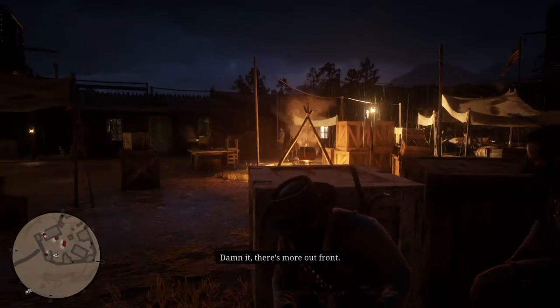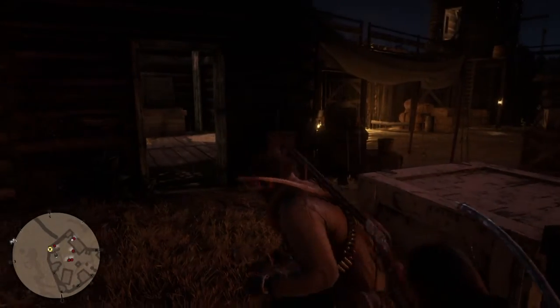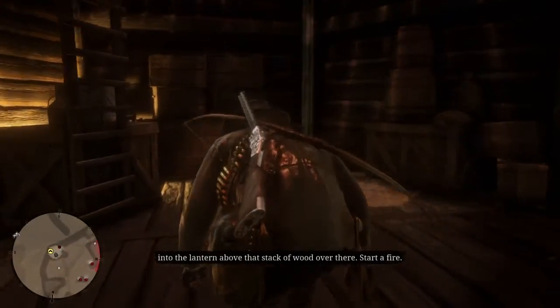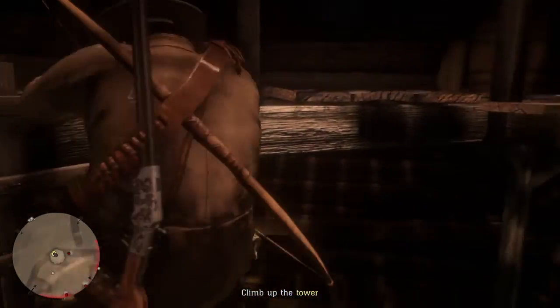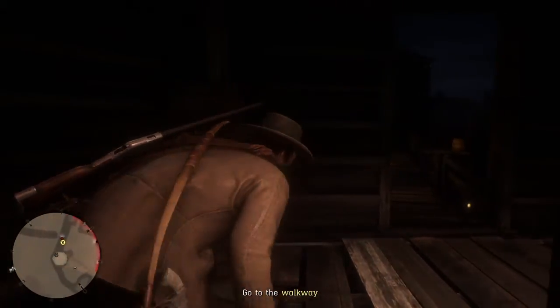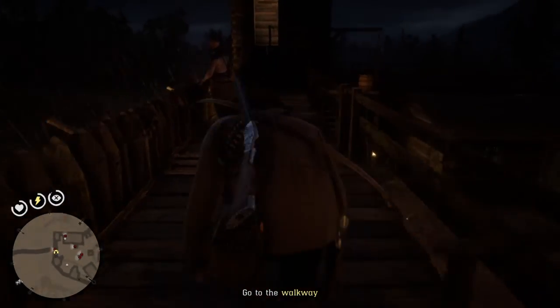Damn it. There's more out front. Go up the tower, see if you can cause a distraction. Try to put an arrow into the lantern above that stack of wood over there. Start a fire. There we go.